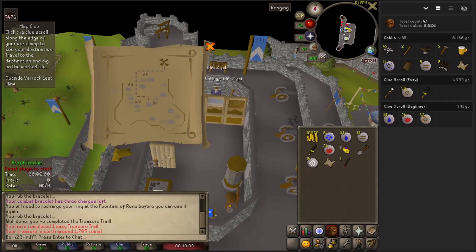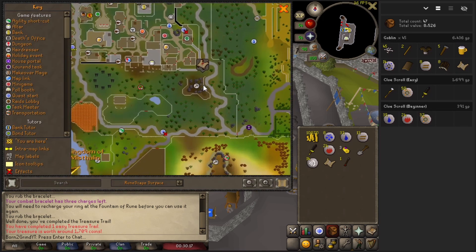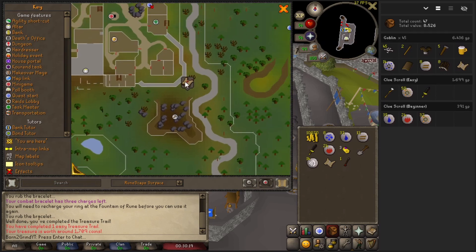What is up you guys, today I decided I wanted to get into clues and treasure trails a little bit. We're going to start off with a beginner clue — it is going to take us just above the mine.